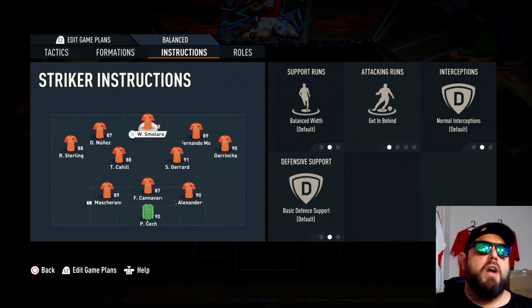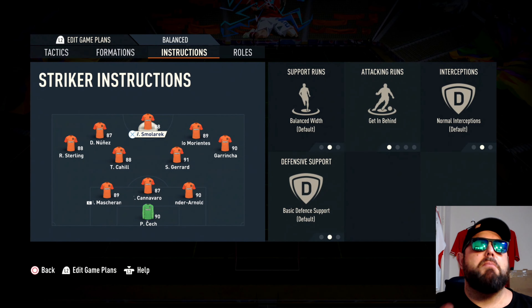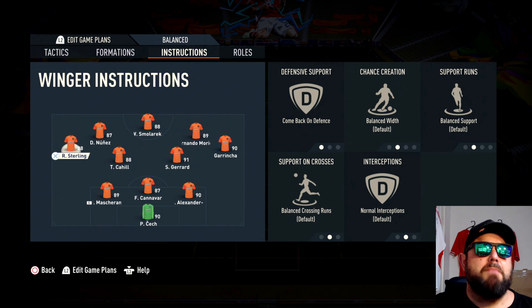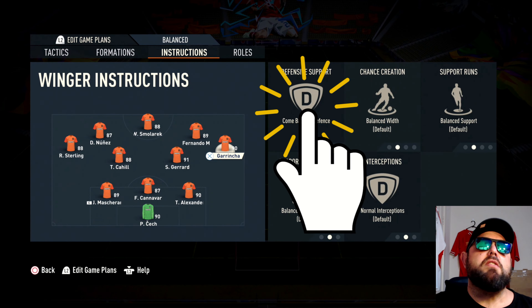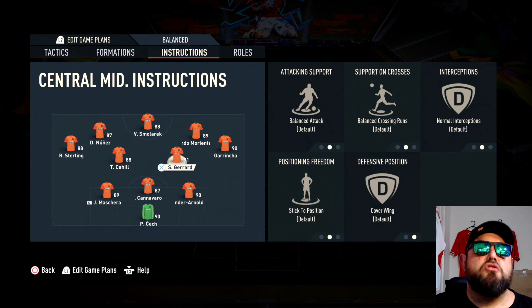For our one striker, we want them to get in behind — everything else is normal. Moving into our two forwards, we're not changing anything, leaving them pretty neutral as default. For our two wide players, on both the left and right, we want to make sure they're coming back on defense.